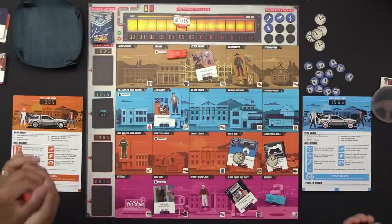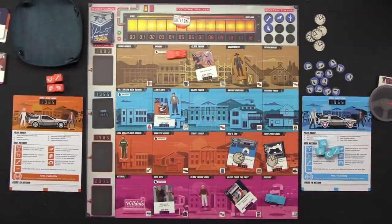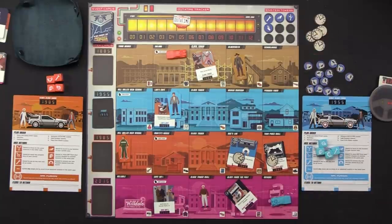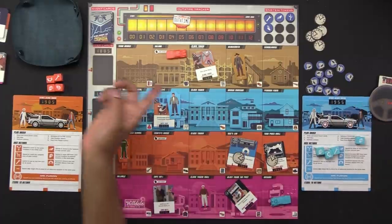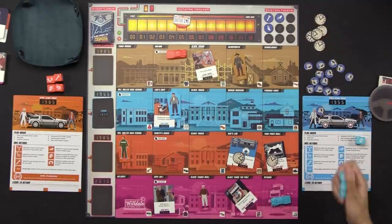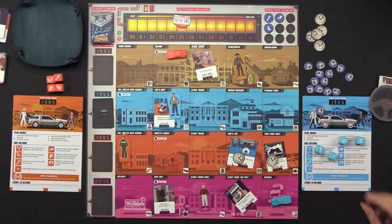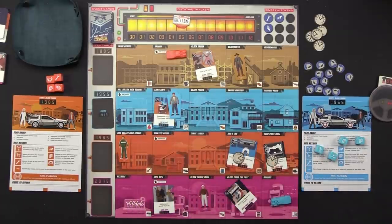Two punches, a wrench, and a Doc symbol each — exact same roll! This is our very last item that we need to pick up and deliver. If we do that, we win. I need to travel through time. I'll spend an Einstein to re-roll some dice, keeping the punch. I get another punch, a lightning, and an arrow. I can use the two arrows as Mr. Fusion to get through time via flux, use the real arrow to get across, punch Biff, and use the tool to resolve this. I'll hang out after. What are you going to do? I'll use the Doc to take away two paradox tokens.